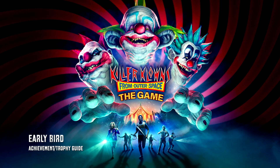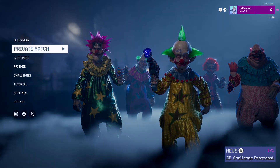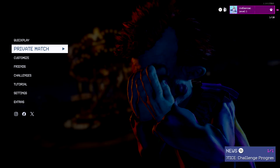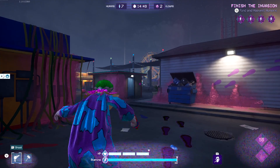Hey everybody, I'm here from GimmieEgg.com. Here we are today back in Killer Clowns from Outer Space going for the Early Bird achievement. This is to be the first person in the game to hang up a cocoon. This can be done in any type of match, even a private match if you want to boost this with a friend or boosting partner. You are going to need to be on the clown side for this one.